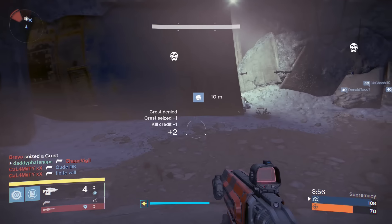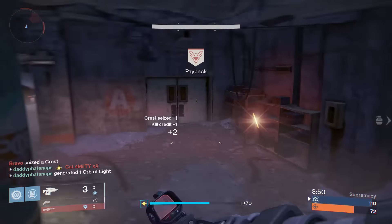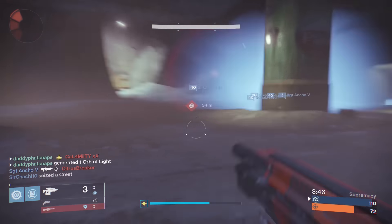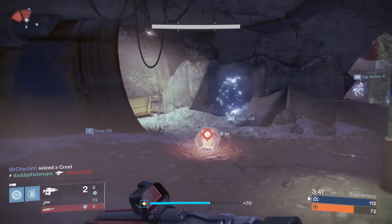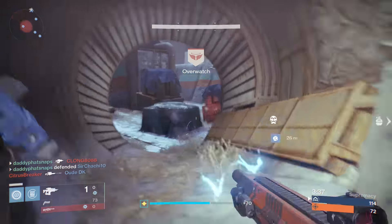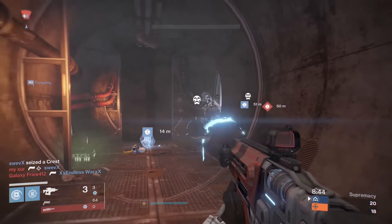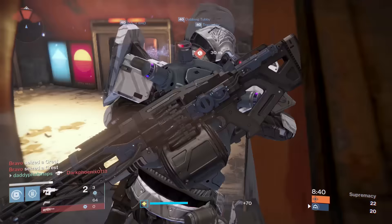I'll show it a couple more times here. I love my new Wizard 77. Most people don't like it because of the archetype, but with Twilight Garrison you may want to give it a second shot. I use twilight to get back into cover, reset, put myself in an advantageous position — and there you go. I got one shot, slide in, get this guy, and then immediately back out as I see his buddies there. I really take advantage of that.